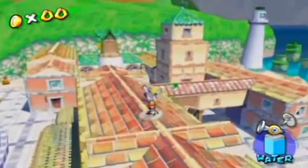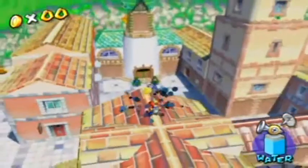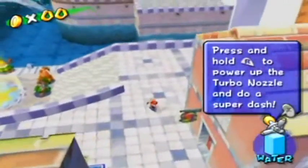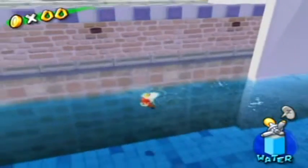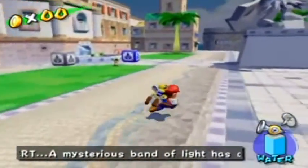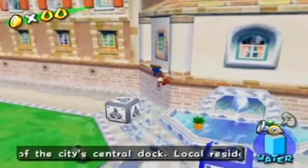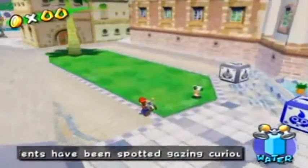You need the turbo nozzle to get the shines in Delfino Plaza, so don't think that you can avoid getting this for a hundred percent run. Way over here by the start is where you can get your nozzles. We're going to be unlocking the rocket nozzle soon. The gray one is the turbo nozzle, the blue one is the hover nozzle, and the red one is the rocket nozzle. Now back to Peanut Park.